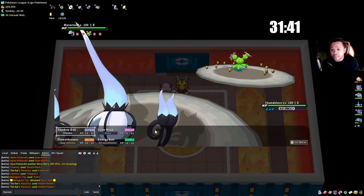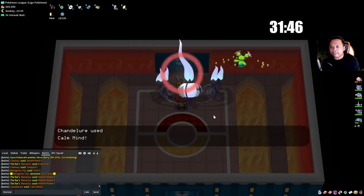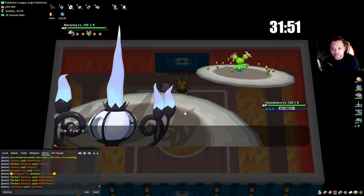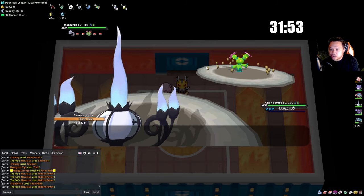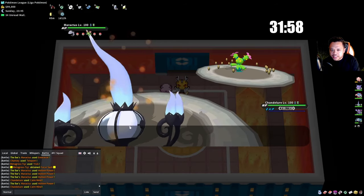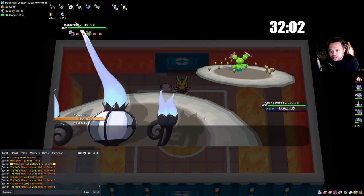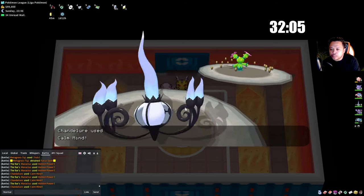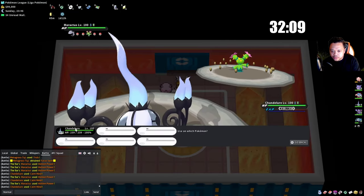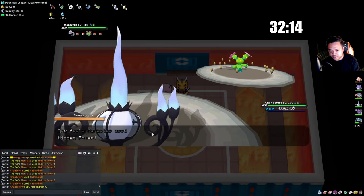It's better to heal Chansey anyway. We Trick here. Hidden Power is probably Fire — they usually go for the super effective move. Now I go into Chandelure. We set up Calm Mind — he doesn't have a counter. We're going to +4 because he has Houndoom with Flash Fire which resists Shadow Ball. Don't forget to use the X Speed.